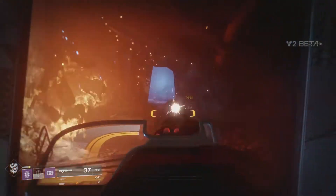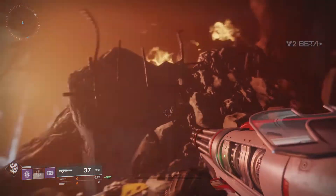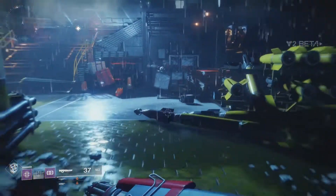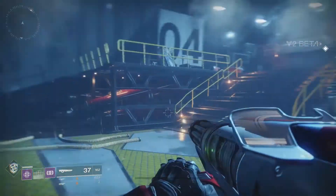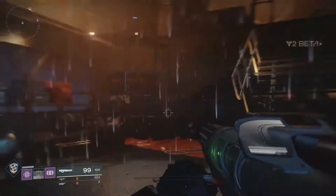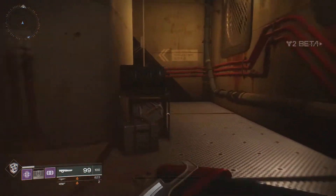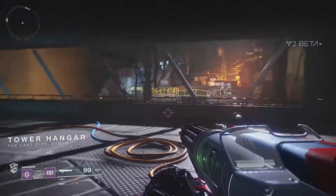Good afternoon YouTube, welcome back to Destiny Tracker — it's PTT. Today we are taking a look at all three exotic weapons currently in the beta. If you are a Hunter you will get the Sunshot hand cannon, if you're a Titan you will get Sweet Business, and if you are a Warlock you will get the Risk Runner. In this video we're going to talk about what they are, how they work, and how you get them.